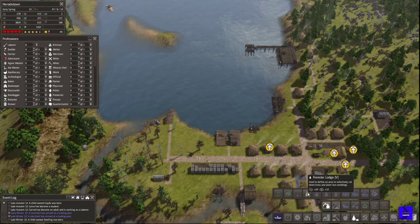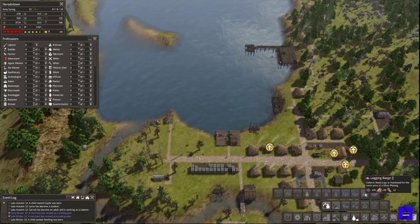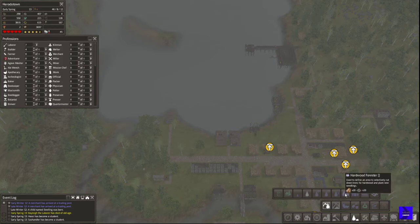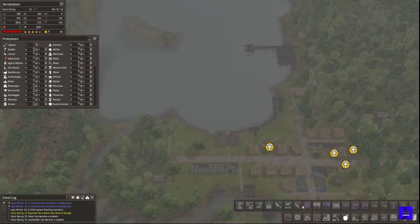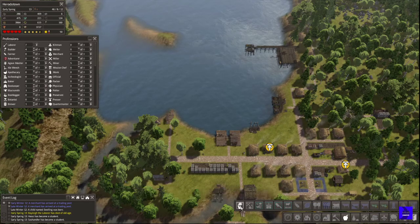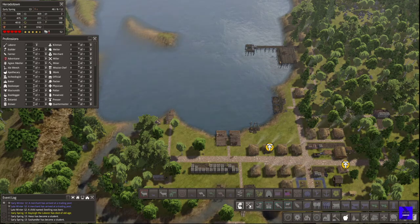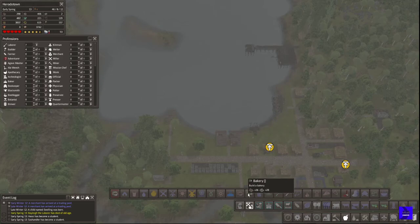We've got these regular foresters and then we have... where are the fruit foresters? Fuss and feathers, they have to be here somewhere. A tropical greenhouse — no, not that. Are you telling me that the foresters are only on Colonial Charter and didn't make it over here?